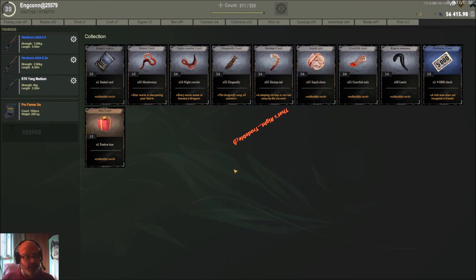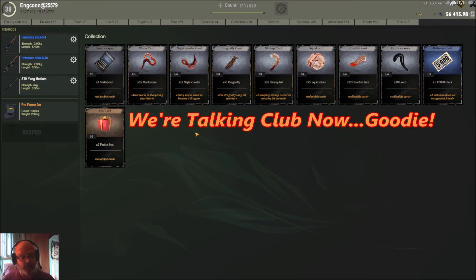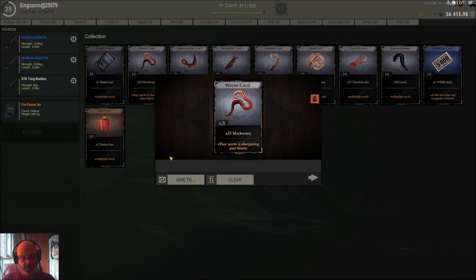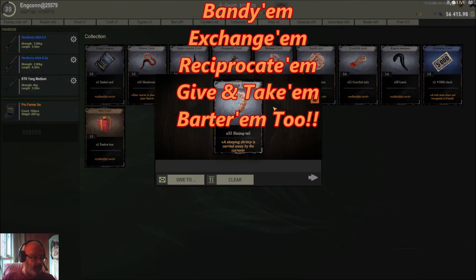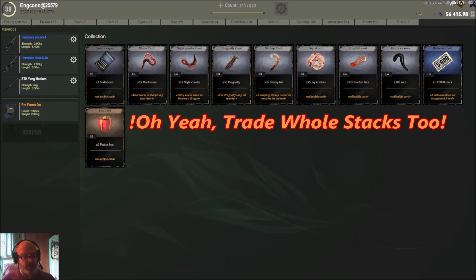These cards are tradable. Let's say you're in your club and everybody's collecting the cards and somebody's short a muck worm, for example — well you've got a muck worm and you can give it to them. On the other hand, your club member might have a shrimp tail and you say, hey, swap me for a shrimp tail. You can give it away.